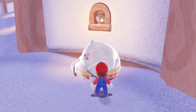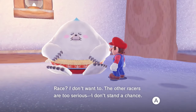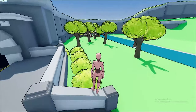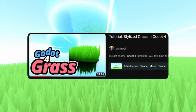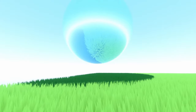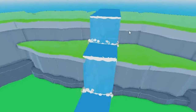I also mentioned in the last devlog that I was going to add an outline shader and a tone shader. I tested it but I didn't get the result I was looking for, but I might come back to it in the future. I also added grass with the help of a tutorial, and the creator was kind enough to leave the project in the description — big thanks. And of course I also added water.